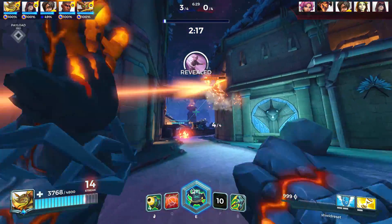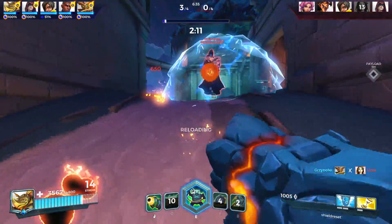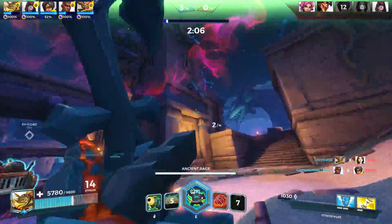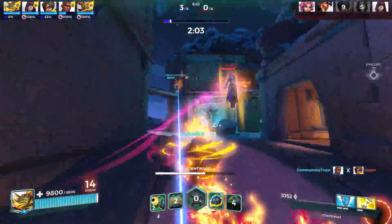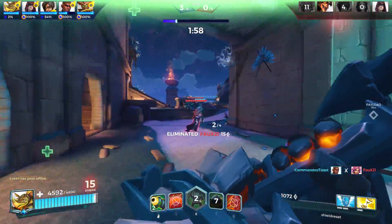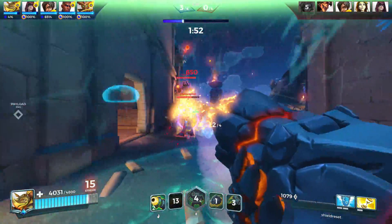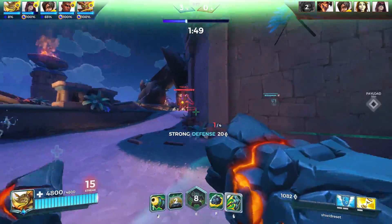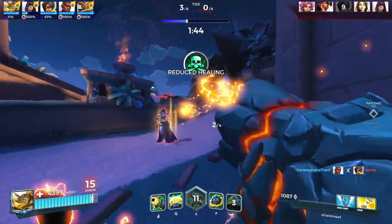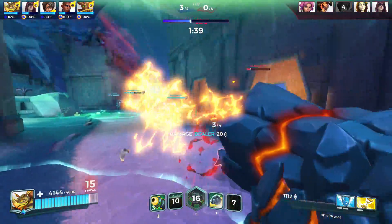Some tips when playing Makoa: you don't always have to stand on the point. You can get into the mindset of always keeping the shield on the point, but sometimes pushing up and covering choke points that lead onto the point can be just as good, leaving a healer on the point. You can still shield people with the bubble shield while the healers behind you are safe — and you can knock people off their horses and not give them a chance to touch the payload or the siege point.